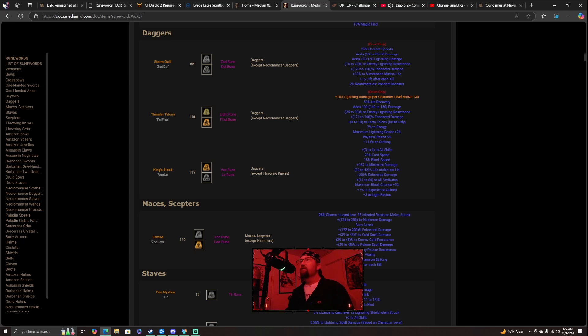Storm Quill is Druids only. It gives you 20-25 combat speeds, 10-20 to 50 damage, 100-150 lightning damage, negative 15-20% enemy lightning resistance, plus 120-150 enhanced damage, 10% to summon minion life, 15 life after each kill, and 2% reanimate as random monster — meaning a 2% chance for a monster to come back to life and fight by your side. You can find it on the Median XL website.